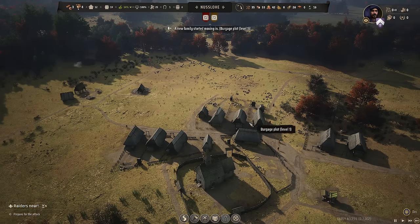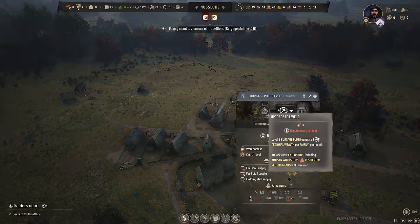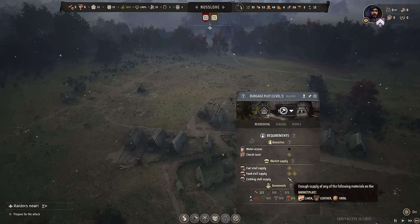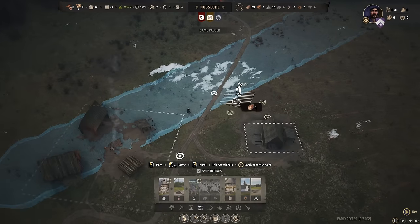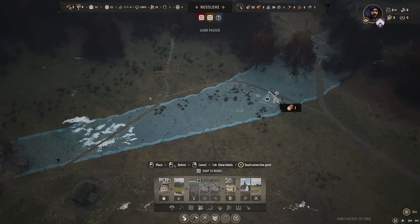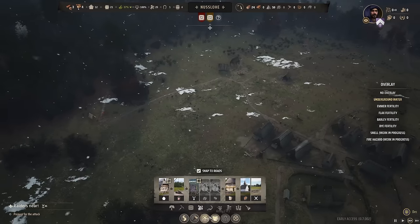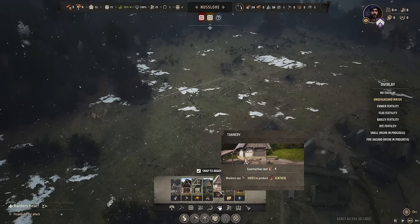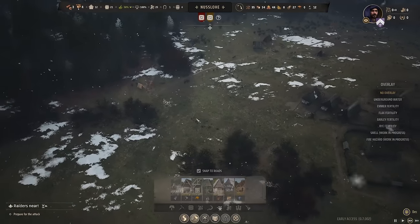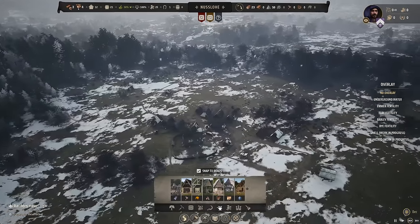We already have 26 hides, and if we want to level up all these houses to level two — which we do really want to, because then they start generating regional wealth — we need clothing. At first level, we can just go off leather. We haven't even given them a well yet — these people must be so thirsty. We'll chuck the well up here by the industrial zone. And all we need then is leather, so we're going to get a tannery and chuck it near the hunting camp.